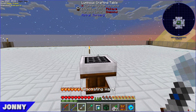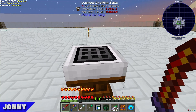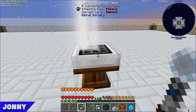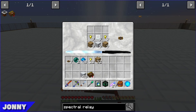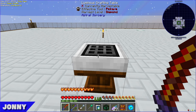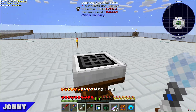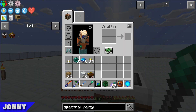Everything has to be done at night in Astral Sorcery. They keep trying and manage to get five spectral relays made. Seeing that starlight goes down during the day, the spectral relays will actually help with that — so making them was probably worth it.